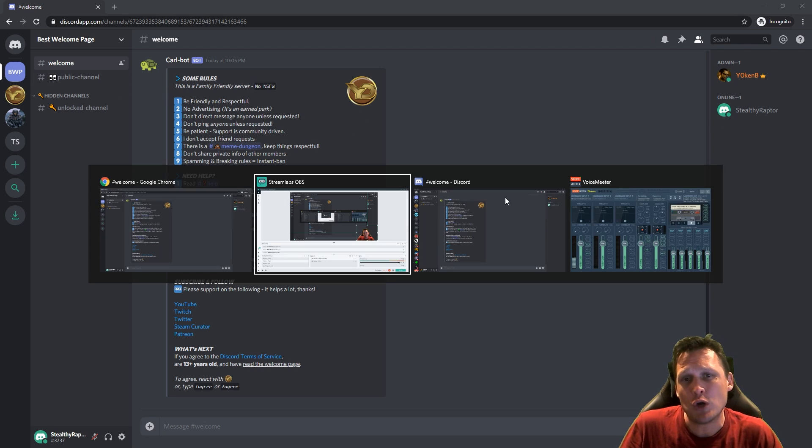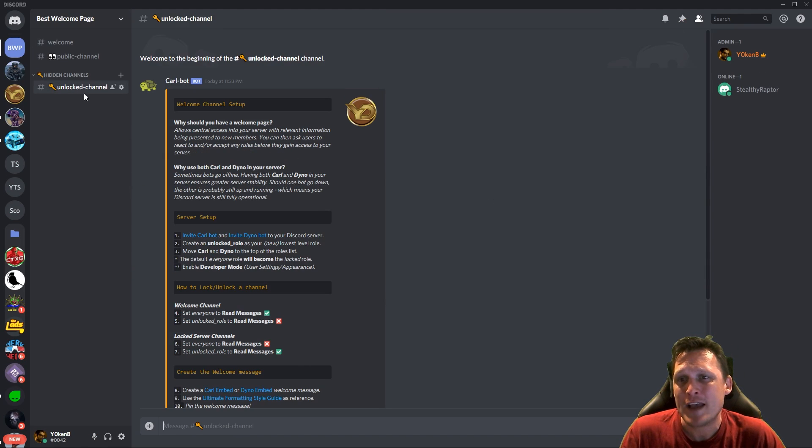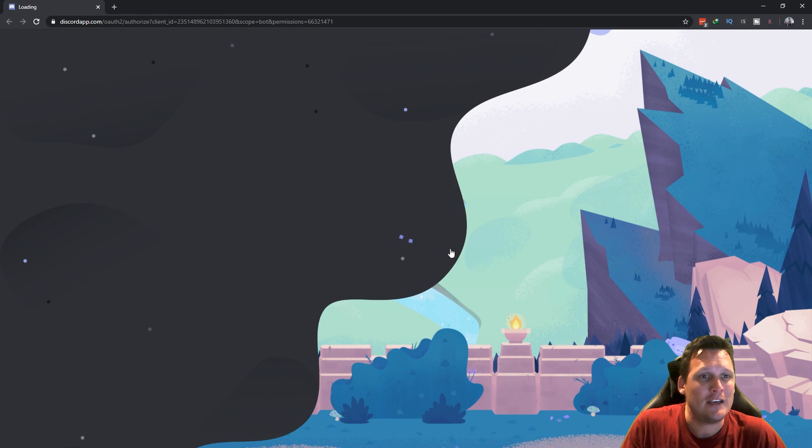I'm on Stealthy Raptor who is a brand new member. I'm going to go back to Jochen who has control over the server and step you through those instructions. As per the instructions, you want to invite Coralbot and invite Dinobot.